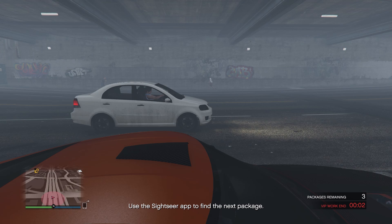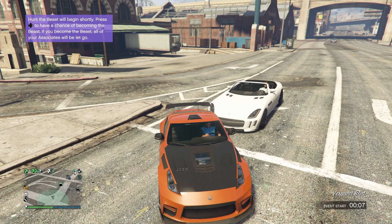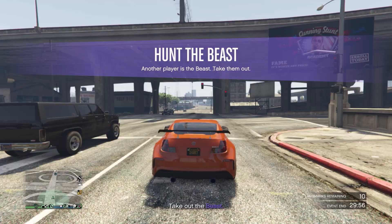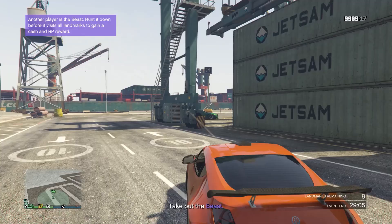Some people say that if you start a VIP or CEO mission and then let that mission expire you have a high chance of getting a vehicle to spawn in. Personally I haven't had any luck with this, but if nothing else works you could give it a try. There is one other method — when another player steals an exotic export you will be alerted on your minimap, and since everyone has the same list you could steal their car and deliver it yourself. However this is morally questionable because your gain relies on someone else's loss, and I've only ever seen one other player with a car I could steal, so it's probably a waste of time to just wait for this to happen.